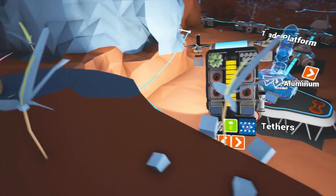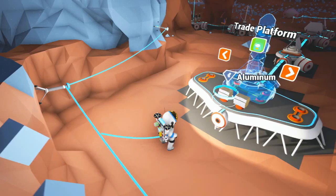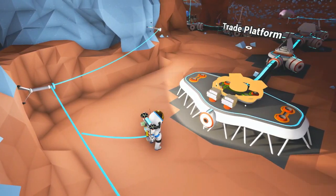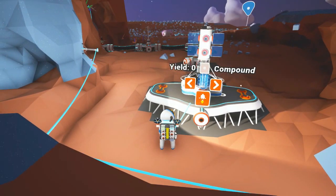Let us build the trade platform because we have never built one before and this is a new toy. Pro tip: you don't have to open up your backpack. If you've got it in your backpack, just click on it and it'll automatically grab it. I keep forgetting that one.